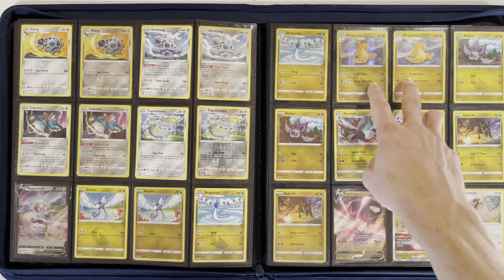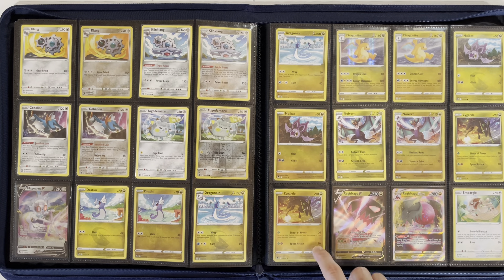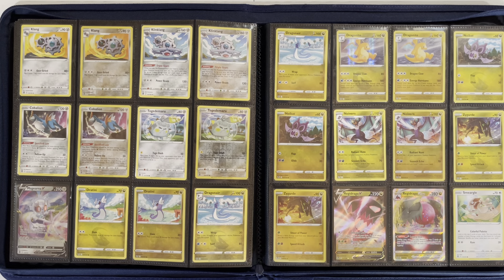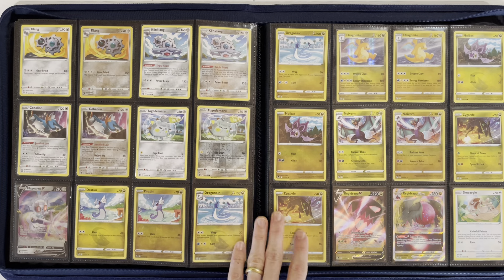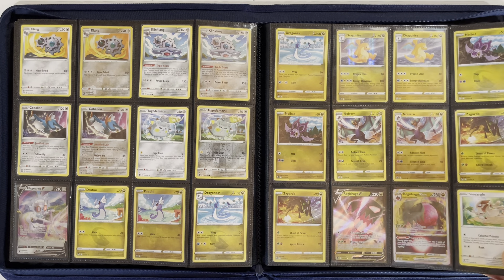Dratini, Dragonair, Dragonite, Noibat, Noivern, Zygarde, Regidrago V, and Regidrago V-Star finish out the Dragon Pokémon. I will point out there is a GameStop exclusive for the Dragonite — it's stamped with GameStop, and outside the US it's stamped with Lost or Silver Tempest. I don't really like to include stamp promos in the binder; I prefer anything without stamps, and those usually go into a promo binder.